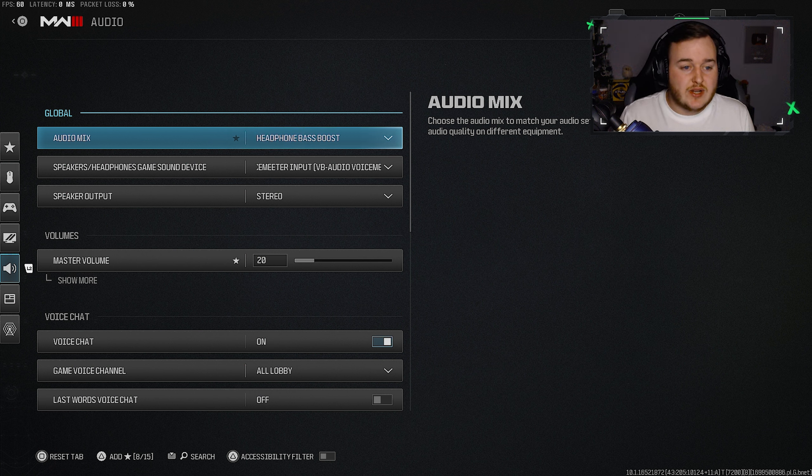Finally for audio, set the audio mix to headphone bass boost. This makes everything louder and clearer through your headset. If you're playing with speakers, you're at a disadvantage — just like using the circle minimap. With this setting on, you can hear footsteps so clearly it sounds like people are elephants stomping around. That covers all the important settings — let me know in the comments if any of these helped you, and I'll see you in the next one.